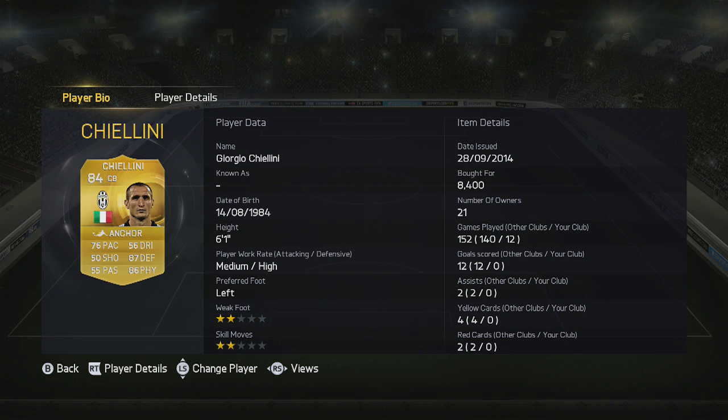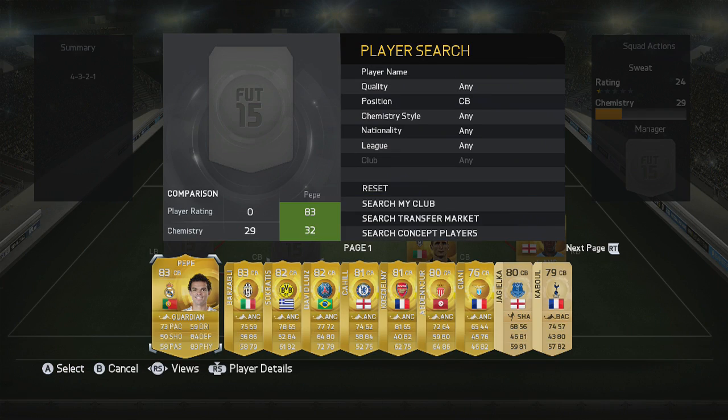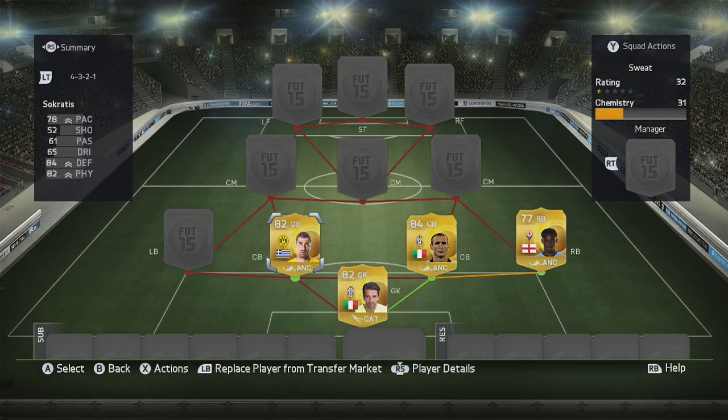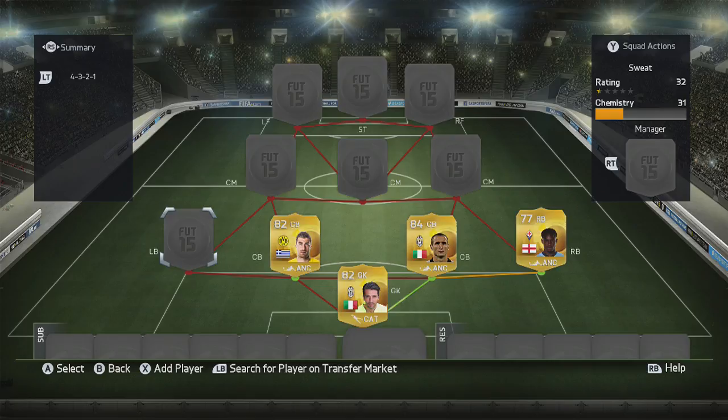Alongside him I've gone for Chiellini — high defensive work rate, six foot one, quick, great defensively, great physical as well. Can't go wrong with that guy. I also like Sokratis as a centre back; he's not quite as great defensively and physically as Chiellini but he is a little bit quicker, so they complement each other really well.